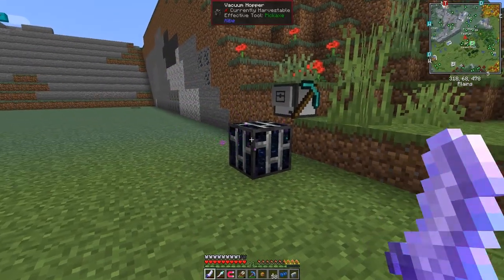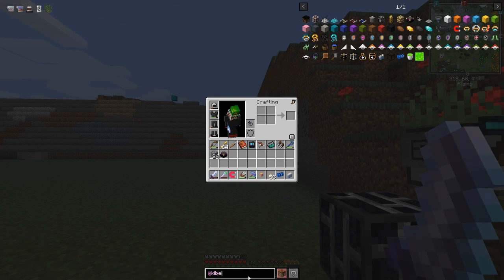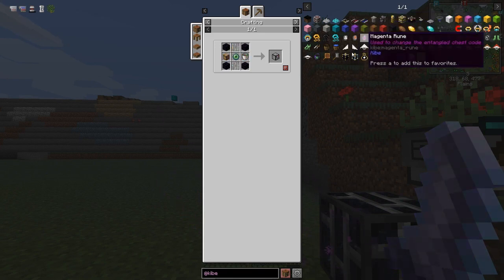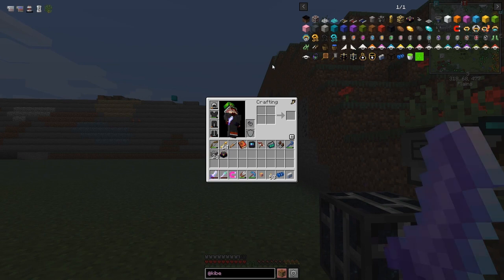I built a vacuum hopper from Kibbe. The recipe for the vacuum hopper is fairly straightforward. I've also made a chunk loader from Kibbe - it's only five chunks, which is basically 40 blocks. It uses a block of gold, eyes of ender, obsidian, and enchanted items. The vacuum hopper uses another eye of ender, a bucket, and a chest. It's a very powerful vacuum hopper, actually.